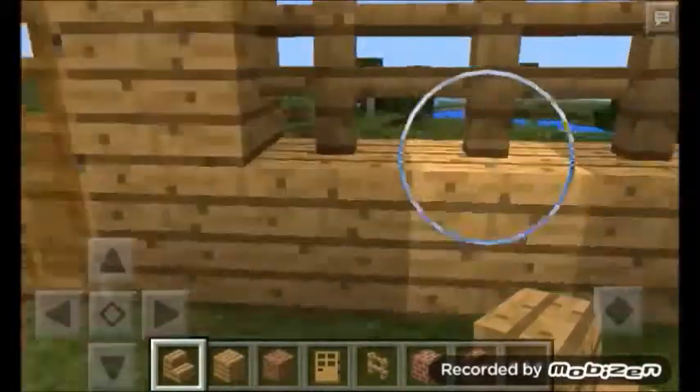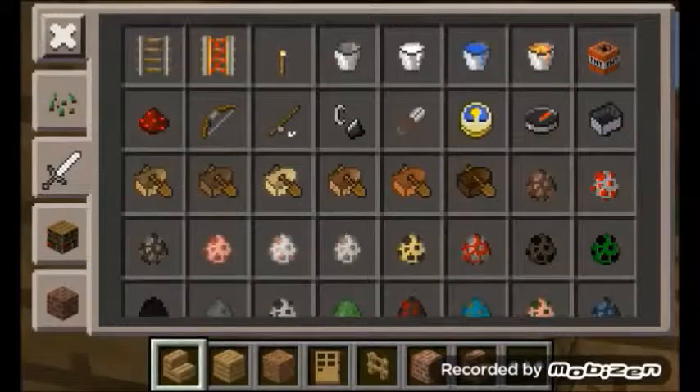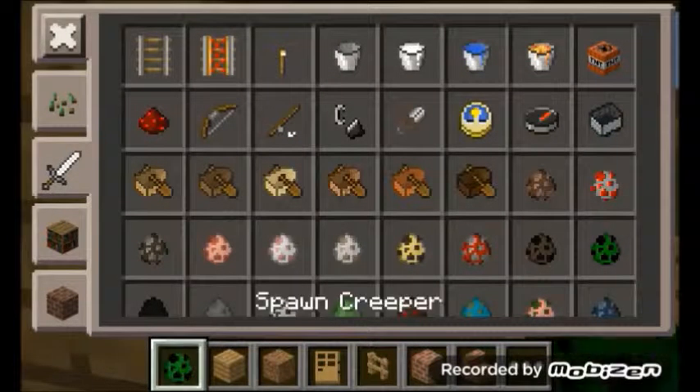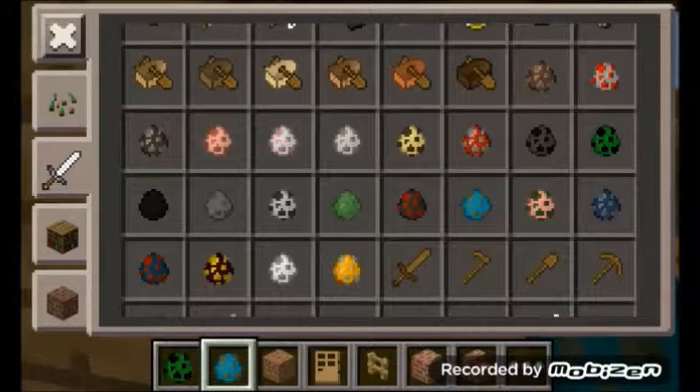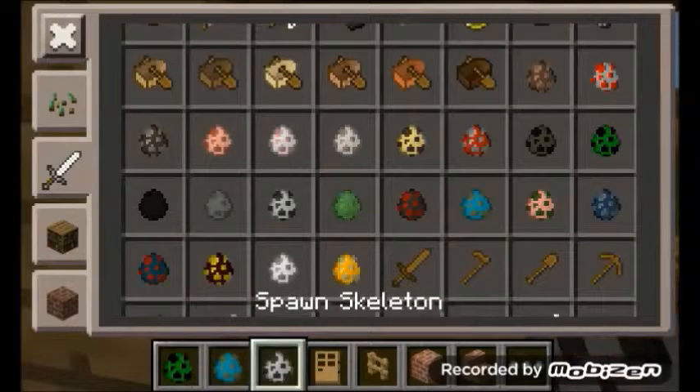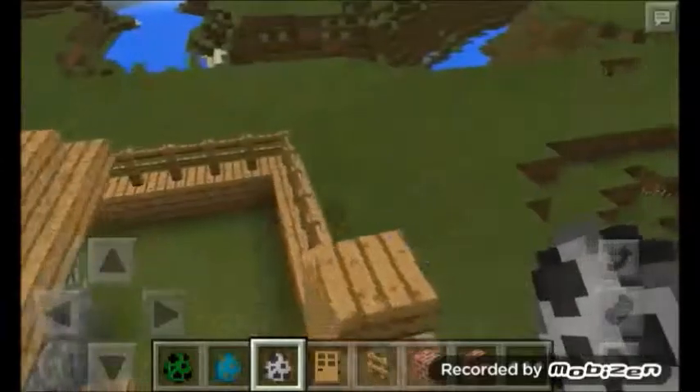It's kind of lopsided but that depends on how big your house is, so that doesn't really matter. It's neat. Now I'm just gonna demonstrate — I'll spawn a creeper.